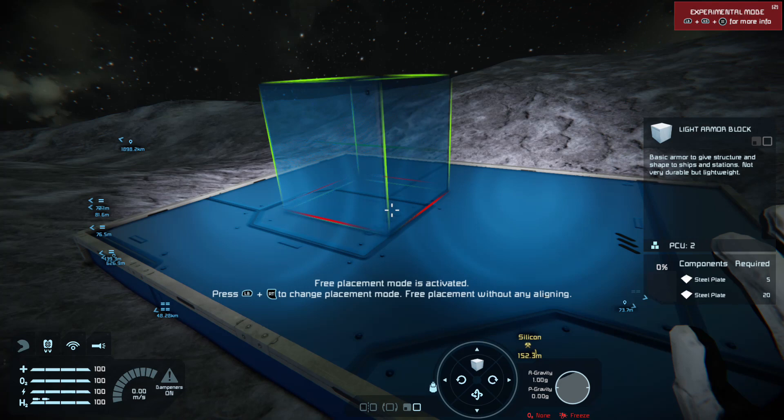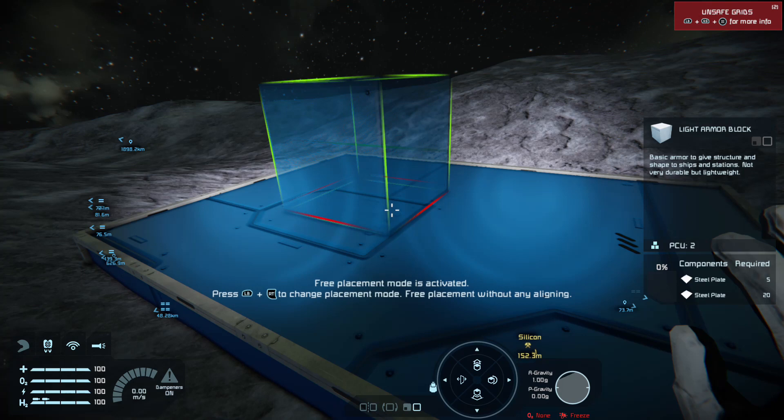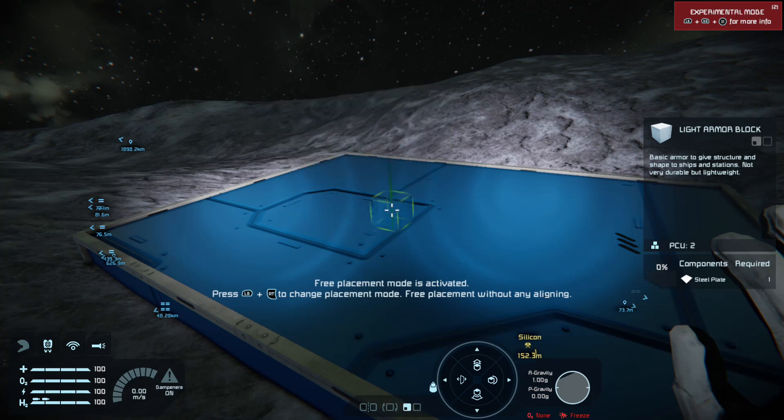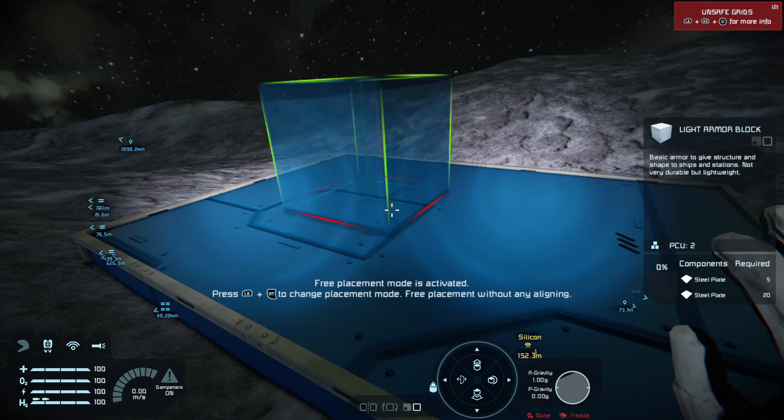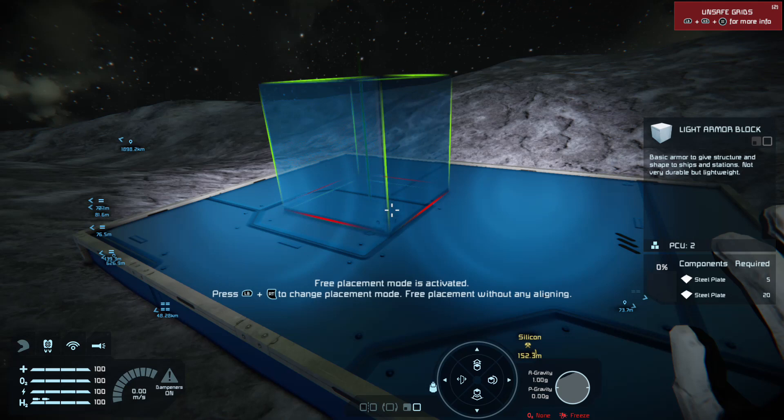Now there are modifiers to this. If you hold down the left bumper, you'll change your shortcuts. You can then bring your blocks forwards and backwards with up and down on the D-pad. You can turn auto-rotation mode on and off with right on the D-pad, and symmetry mode on and off with left on the D-pad. You can also hold down the left bumper and tap X to change the grid size between large and small grid. Left bumper and Y is going to toggle your dampener state on and off.